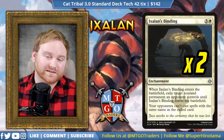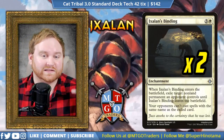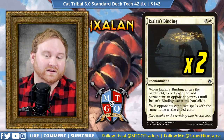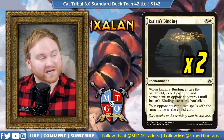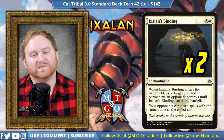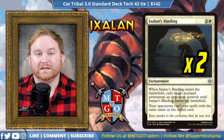Moving on, we have 2 Ixalan's Binding — another kind of pseudo removal spell, just like Gideon's Intervention — because if a threat does hit the battlefield, we can exile it and make sure they can't cast follow-up spells of the same name. This is again for the Scarab God situation, because that card is just ridiculous. If it hits the battlefield, you'll want a Gideon's Intervention or Ixalan's Binding as soon as possible, and with these two cards you can definitely do that.